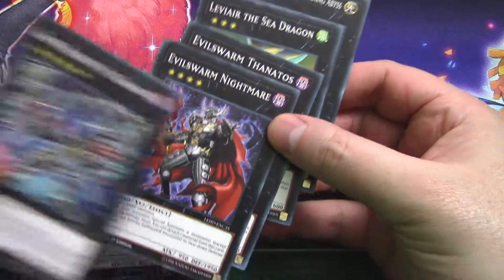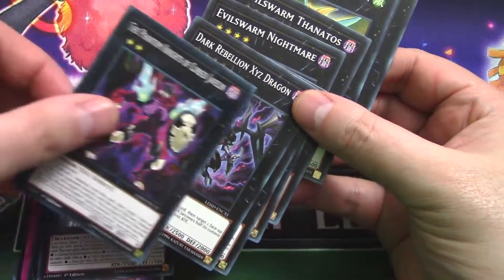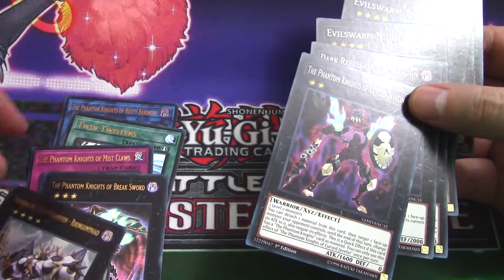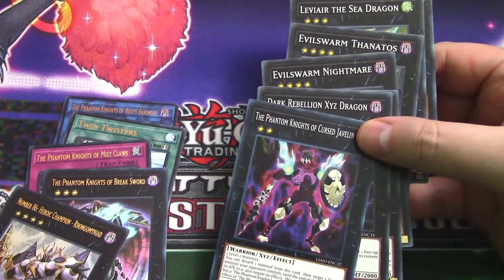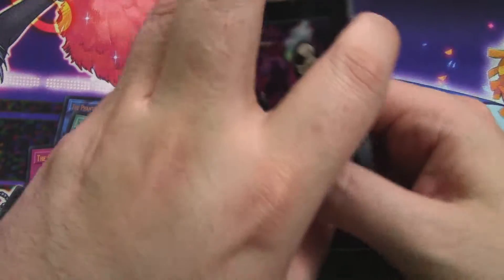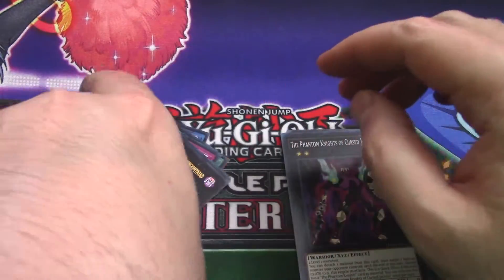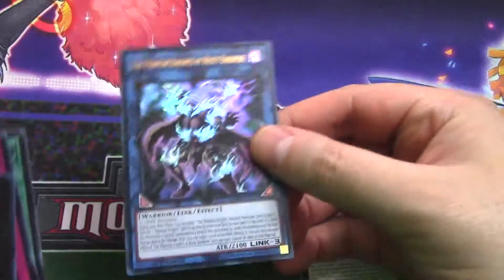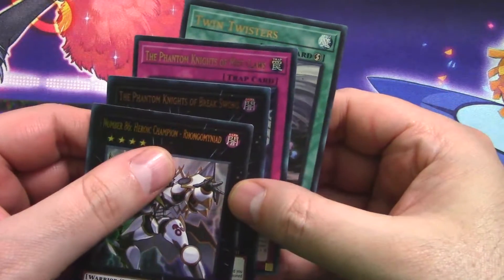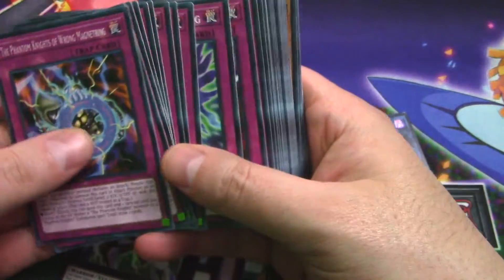Look at that - that's a lot of monsters. We've got seven XYZs just from the commons, and then when you add the foil ones, we've got nine. That's a lot of XYZ, man. I imagine this deck probably revolves around XYZs. And just to make the deck a little more updated, they decided to add in the Link monster. So there you have it - that is the Phantom Knights deck, because yeah, everything is Phantom Knights.